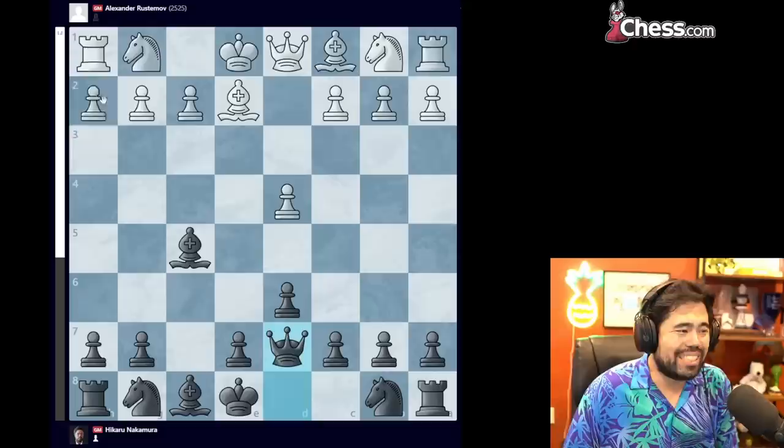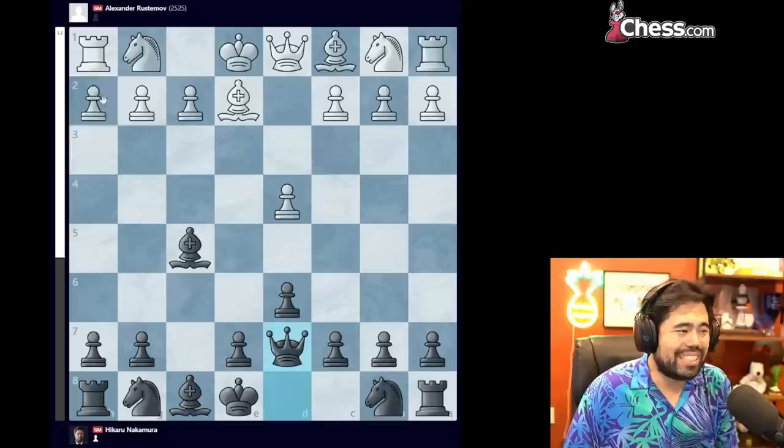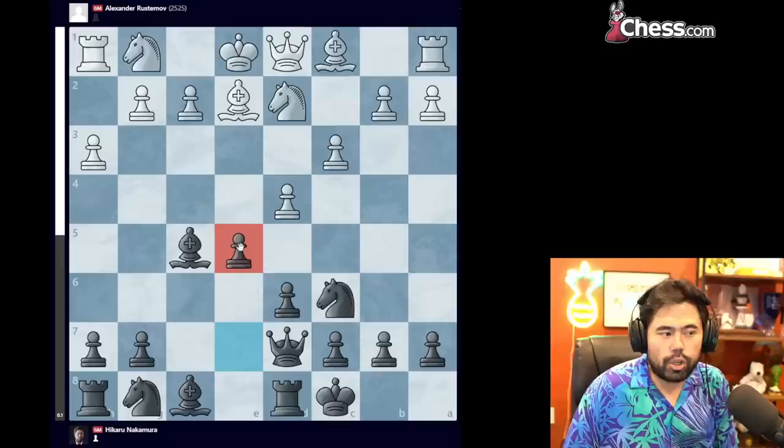Say white plays some random moves like bishop e2, queen d7, h3, knight c6, c3, castles, knight to d2 — you get a position like this, you can go e5, and black is already doing really, really well. You've completed your initial development, you're now playing in the center of the board, and the rest should be quite straightforward.